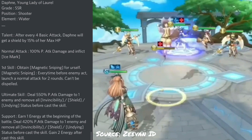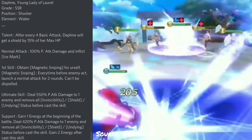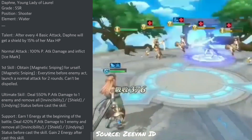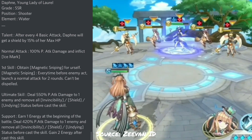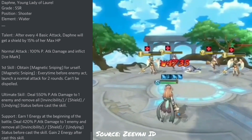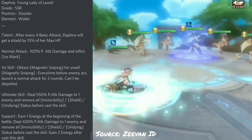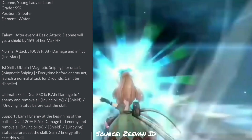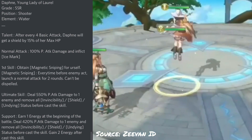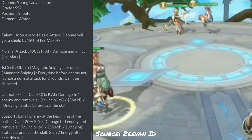Her support skill also deals 420% physical attack damage to one enemy and removes all invincibility, shields, and undying status before the cast. Rangers can also hit stealth units according to the perk tree, so it doesn't matter if your Lilith is stealthed or invincible — she's going to die. You can see magnetic sniping in action in the video clip: she shoots every single one of them one by one. Obviously the damage is not as high as Artemis, whose talent is around a 300% multiplier, but I'm sure there must be some unique gear set that lets her remove buffs while counterattacking. I am super excited for this hero and can't wait to summon her.